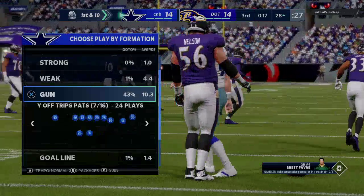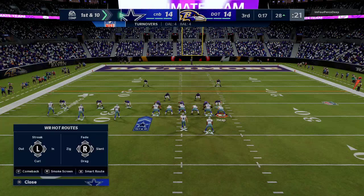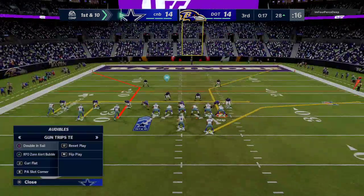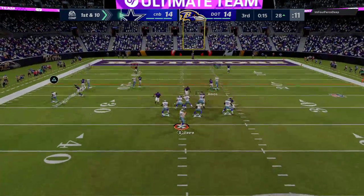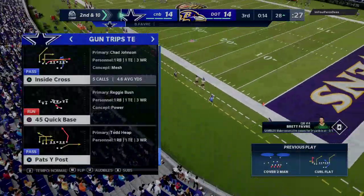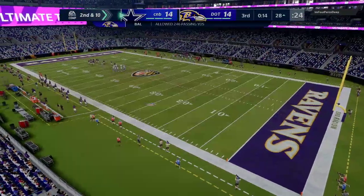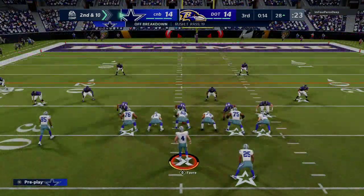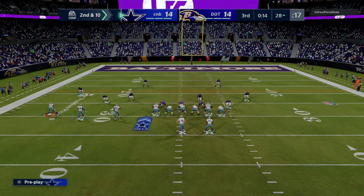This guy must be running some kind of theme team — these guys are playing super fast. Let's just keep it simple this possession and just hit Tyreek. Nice little deflection — I've been noticing a lot of those random fluke deflections, which is another argument to rush two, three, or four people and let him work. We got him with that motion over — let's see if we can get him this time.